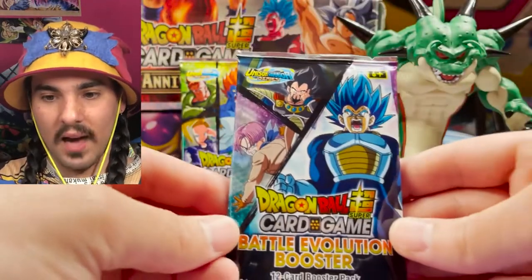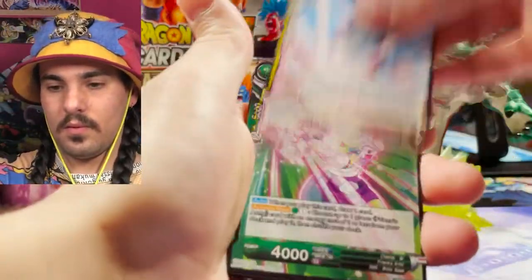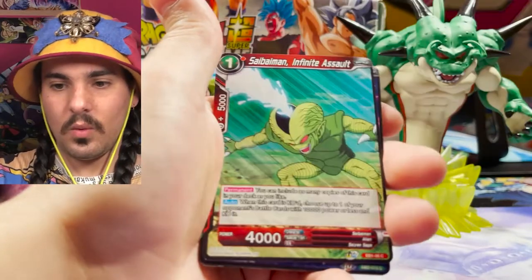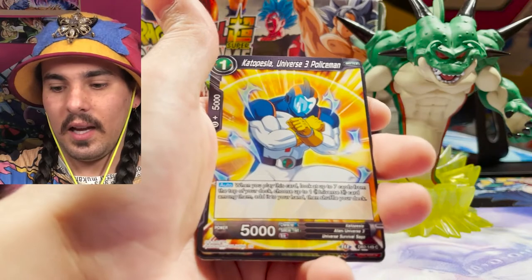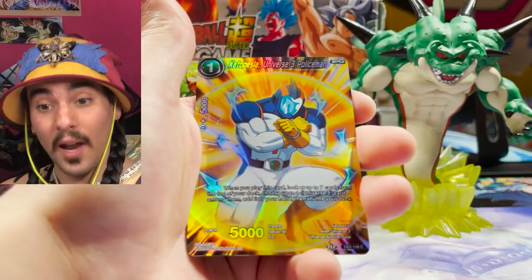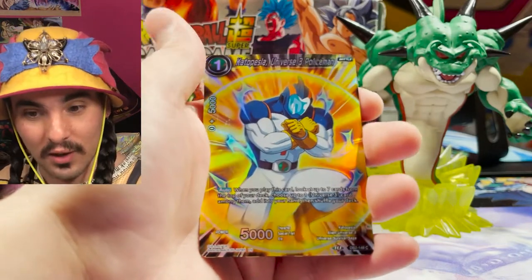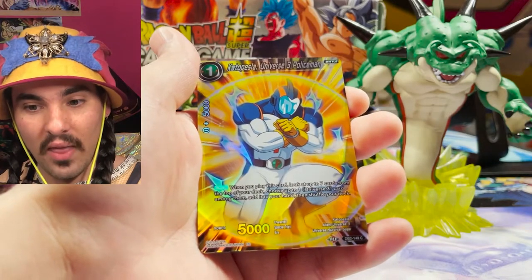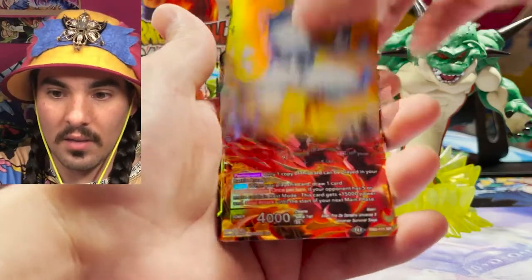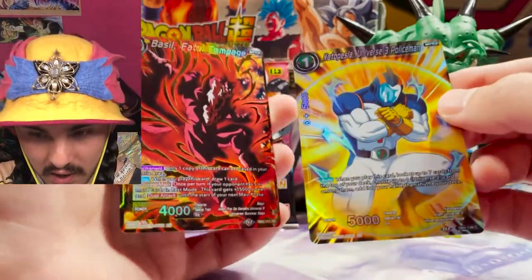Alright, we got a Vegeta pack — Vegeta and Trunks and Vegeta's pep pep, also known as Vegeta, keep Vegeta the fourth. I feel like there's something really shiny at the back of this pack — I can feel something shiny in my hand. My universe police friend — Catopesla, Universe Three Policeman! Even if there isn't anything good behind this, this card is fire. I needed one more of these parallel foils and the foil looks so good. I didn't know he had kneecaps — I thought he only had thighs because I've never seen the bottom of the art of this card! Basil Fatal Rampage — what a pack! Holy hexagon, we got a Basil AND a Universe Three Policeman parallel foil — that is hot cash!